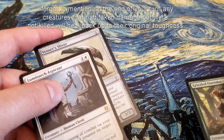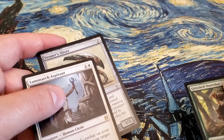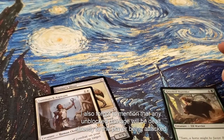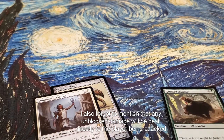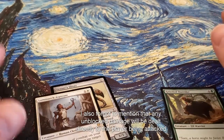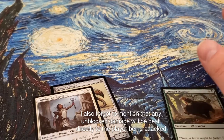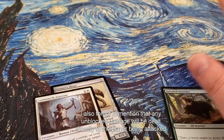One important thing I forgot to mention: combat damage during the Combat Damage Step is dealt simultaneously, so everything deals its damage at the exact same time. There are exceptions to this which I'll cover in a different video, but for the most part, combat damage is dealt simultaneously to each creature, so they would all die at the exact same time.